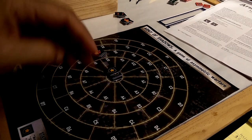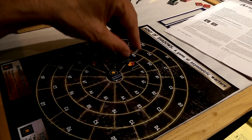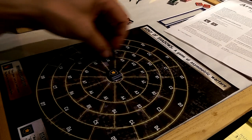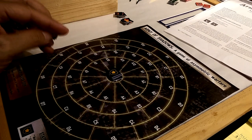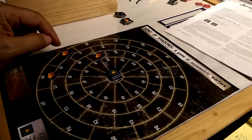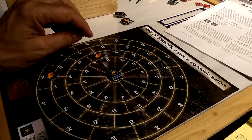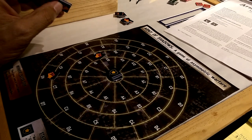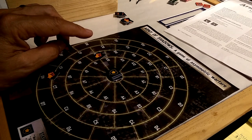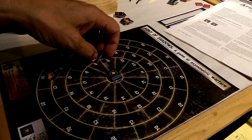We have a similar map over there with the same counters, and what we're going to be doing is attempting to eliminate the insurgents and stopping them from occupying four consecutive spaces or six spaces in total in the inner circle. When you move, you may move one unit two spaces or move two units one space — important safety tip. That's it for the turn. You're not moving every unit either two spaces or one space — that would be wrong, and that's what we were doing before.